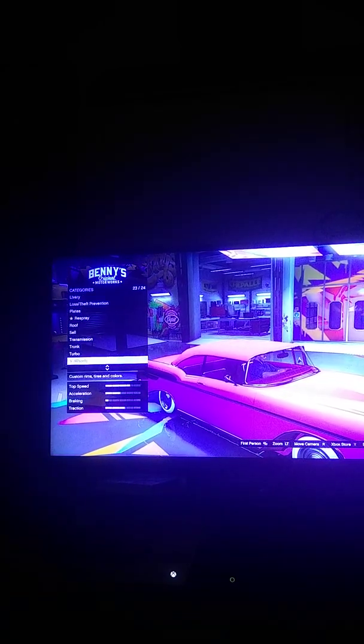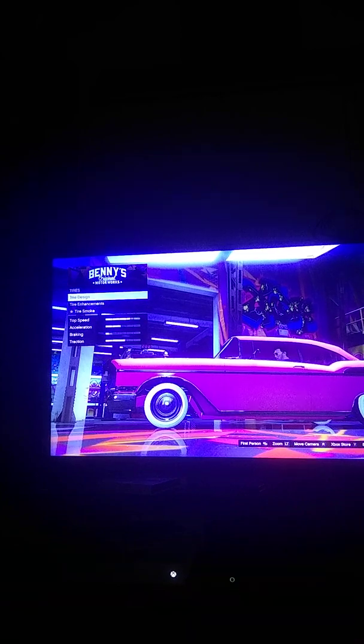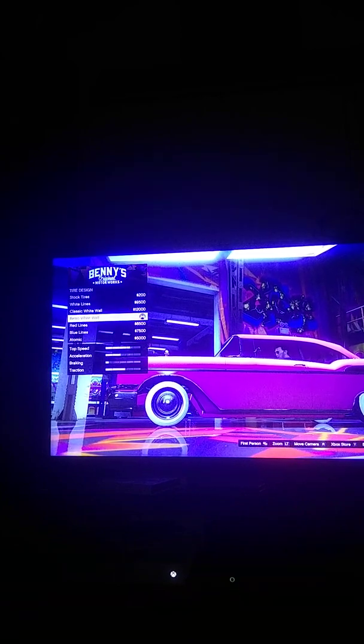Nothing for trunk, nothing for turbo. For wheels, go to wheel type, then Benny's Originals, and select smooth. If anybody finds the right deep rims send me a message in the comments and I'll fix it. Then go to tires, then tire design, and select retro white walls or classic white walls.